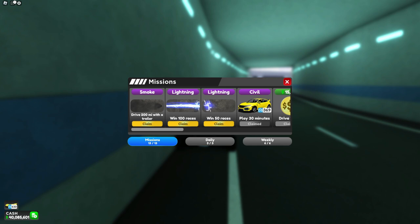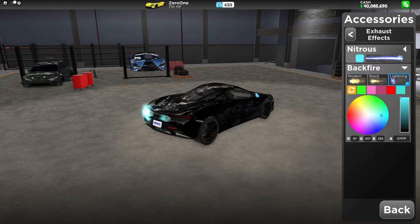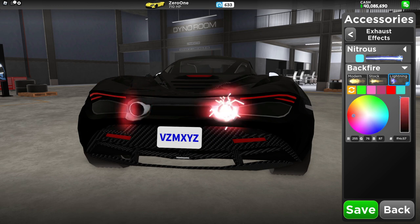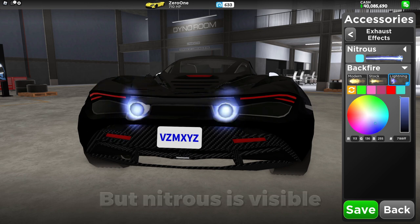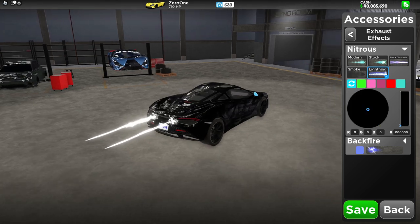Now onto probably the hardest challenges to complete — we have the lightning effects. The best way to complete this is doing drag strip and just hoping that you win if you have the drag pal. But if you don't, you're probably gonna have to go into a solo session and grind out a hundred races. Both of these are pretty cool, and this is the very first backfire effect that you can actually earn. Just a reminder — no one else can see the backfire of your car, so it is only for looks on your screen. And black with the lightning nitrous actually looks really cool.